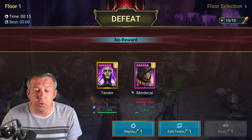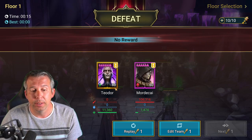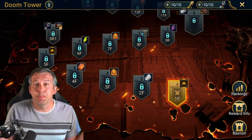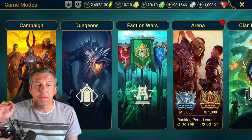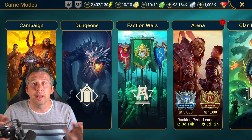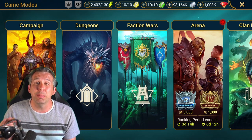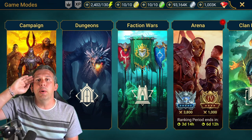In my opinion, Teodor is one of the best additions to the game. If you get him, it's an absolute must-build for both end-game accounts and up-and-coming accounts — doesn't matter. His kit is bonkers and you'll be able to use him pretty much anywhere, except for the Arena.